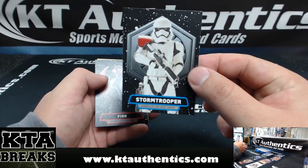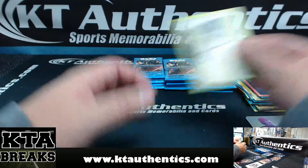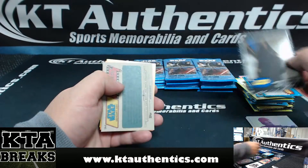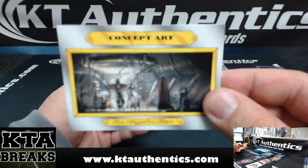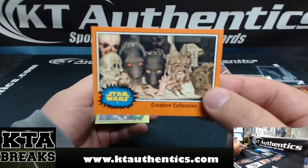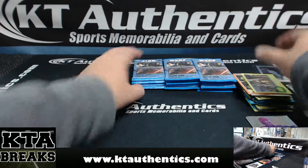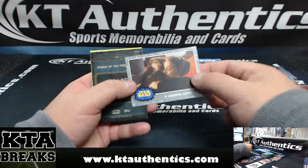And then we have a Storm Trooper, and we have Finn. Got three — Skirmish at the Sarlacc. Black version of the Imperial's Arrival. Another concept art of the Rise of Darth Vader. And creature collection — that's kind of cool. These are from the film, when they were creating the film and stuff. That's pretty cool. And then bounty hunters. A Wonderful Secret.